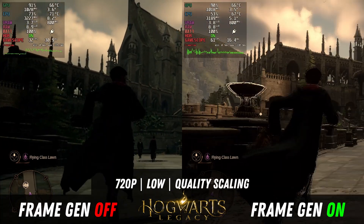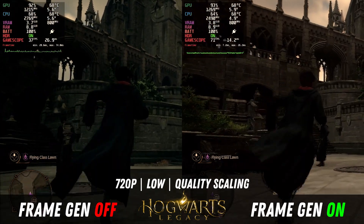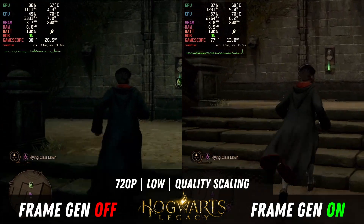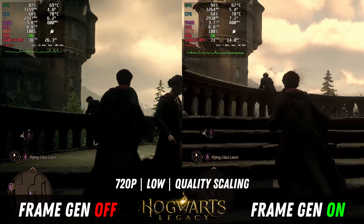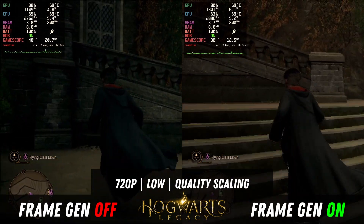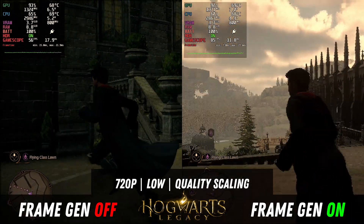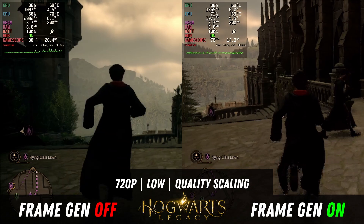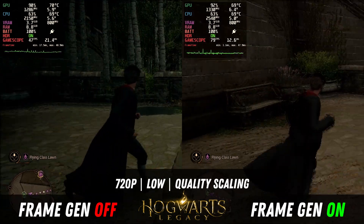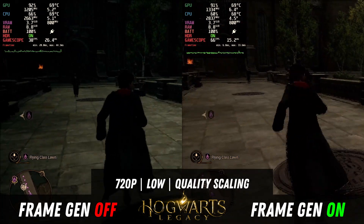Looking at a game that doesn't seem to have that issue — this is Hogwarts Legacy — we don't seem to be having that same extreme flickering, and it's not affecting the menus. With this game we're getting high 30s to mid 40s without frame generation, and with it on we're sitting in the 70s, sometimes going up into the 80s. If you look at the sides of the characters you can see some artifacting, but when you're playing on something like a seven or eight inch mobile screen you're probably not going to notice it. For me I would rather have frame generation with minor artifacting than an experience that's more unstable at 30 fps.